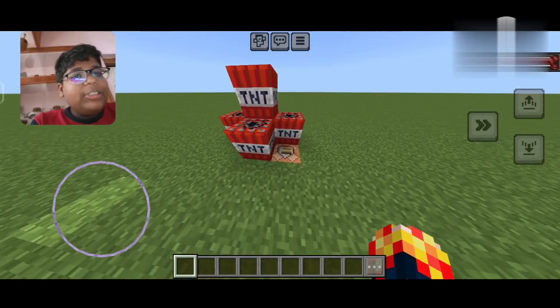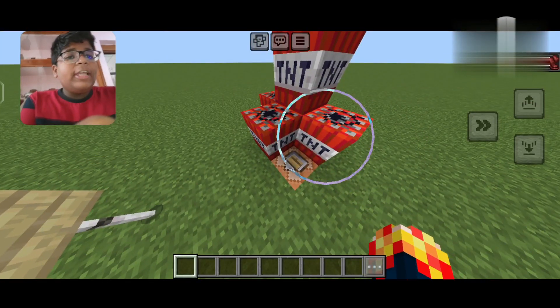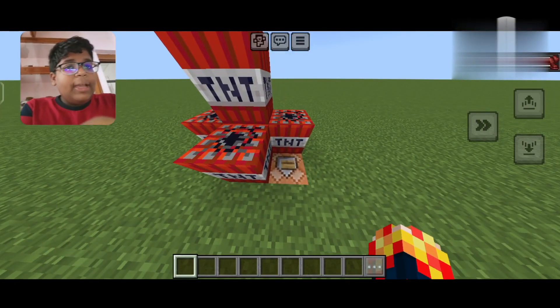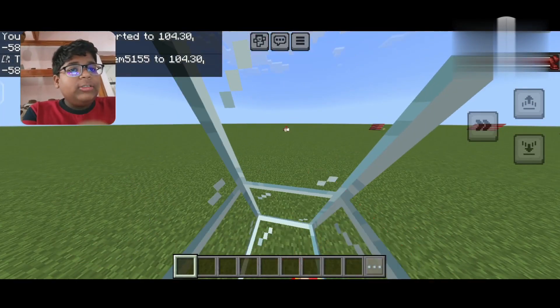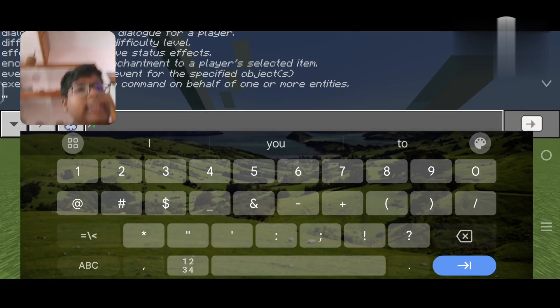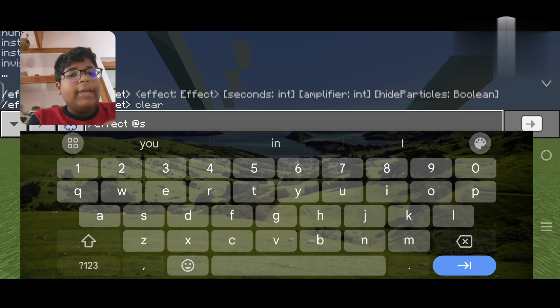If I push this button it will explode, and I'll teleport to glass to watch. Okay guys, I'm pushing the button — see guys, the explosion! Okay, it is normal guys. Now let's clear the area.